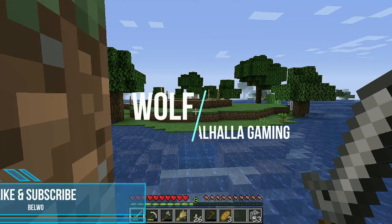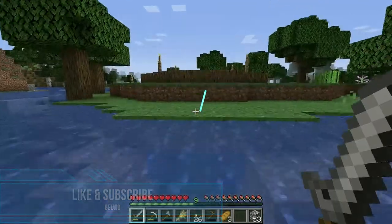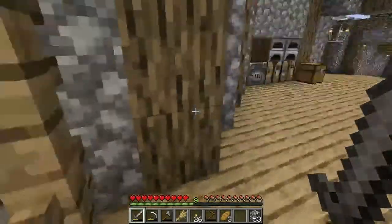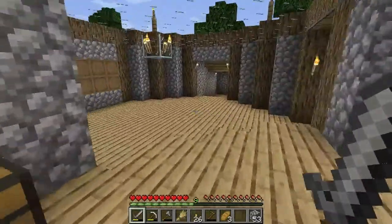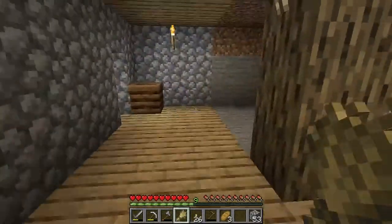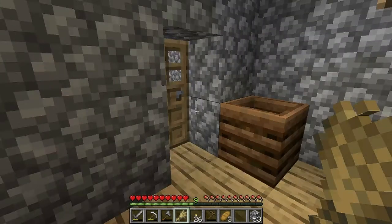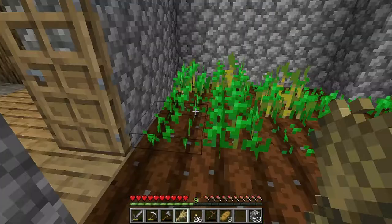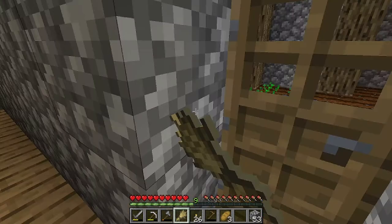Hey guys, it's Wolf of Valhalla Gaming and we are back with Minecraft. When we left off we just added our underground farm. We got some wheat going on, looks quite nice in here. What is making that thumping noise though?